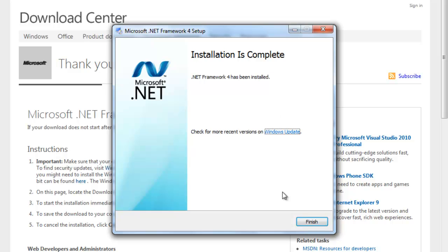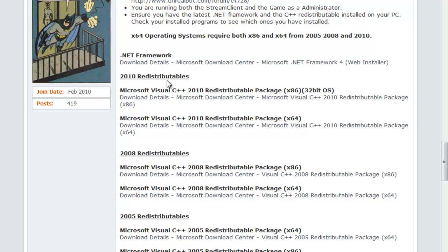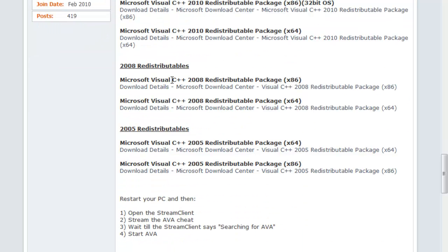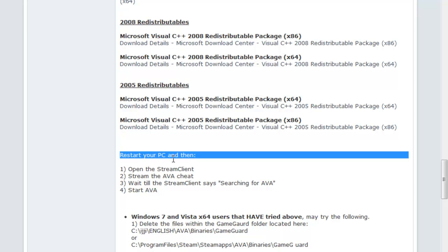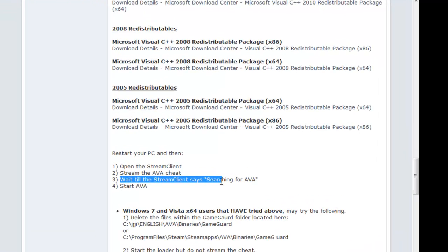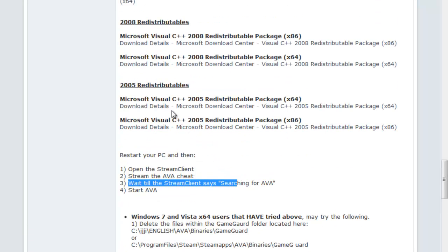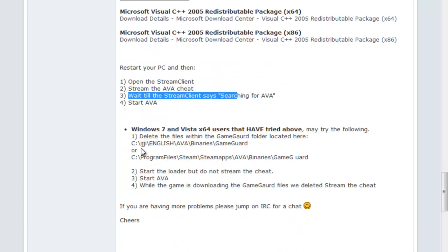Alright, now the download is finished, so I'm going to click Finish. Like I said, you just go back, go through the whole list start to finish, then restart your computer, open the bot, stream the cheat for the game you're going to play, and then open the game. I'm going to show you this in other videos — I'm going to go through step by step: installing, running it, and actually using this thing start to finish.